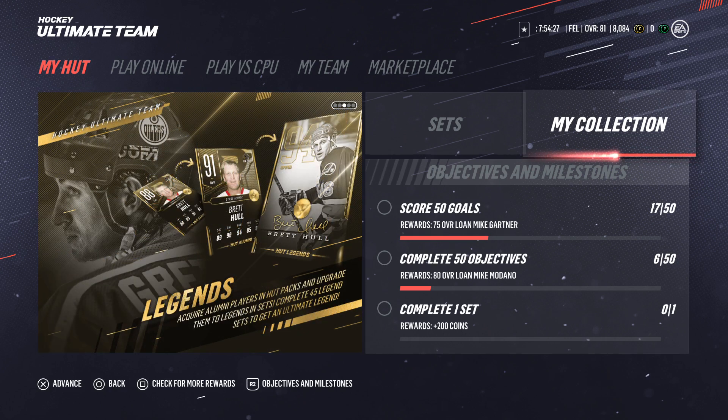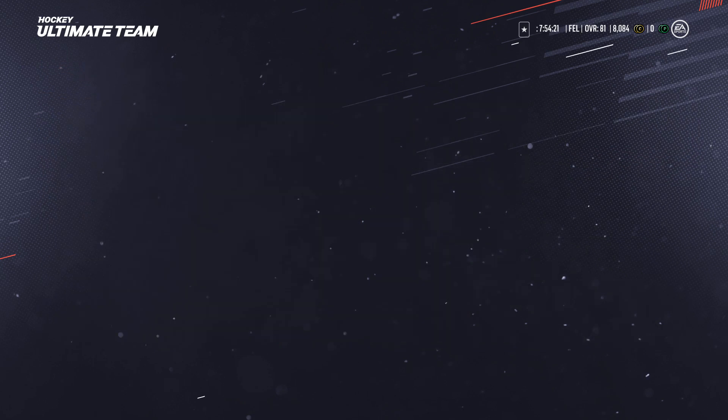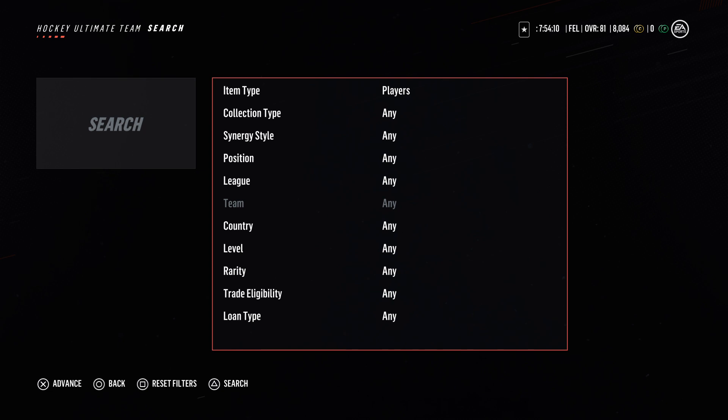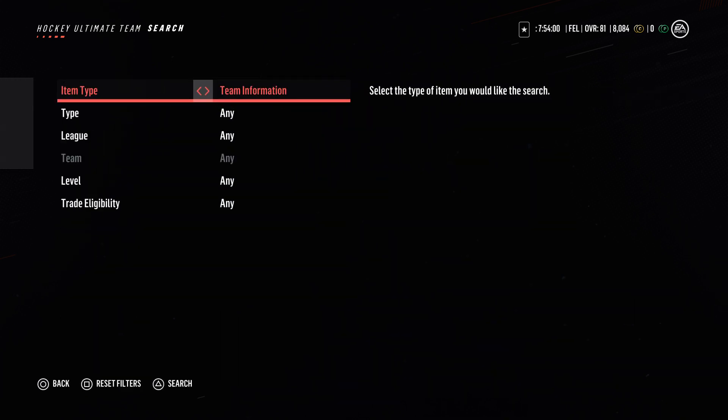Anyway, in my HUT at the top left go to 'My Collection' — as you can see at the top right — and click on that. Once you're here, hit Triangle on PS4 or Y on Xbox One. It's going to bring up this page right here. Use the directional pad to the right and click X or A, then scroll over one to 'Team Information.'